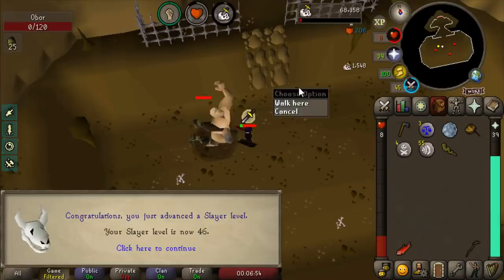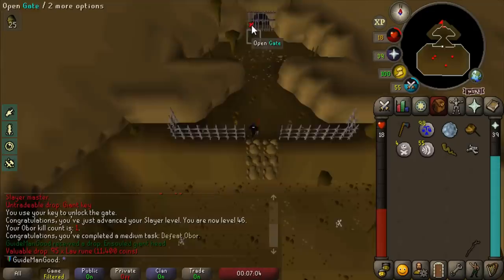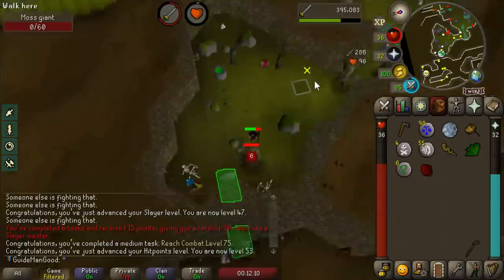I literally almost died - he absolutely kicked my ass. But there we go - defeat Obor, 50 points. Used all my food, I seriously thought I was gonna die. We also just hit 75 Combat for another 50 point task. Very nice.